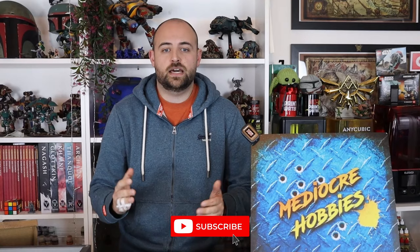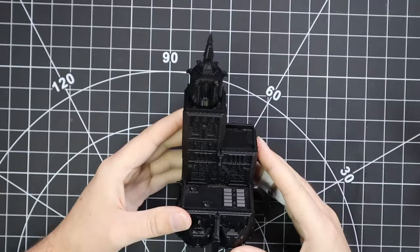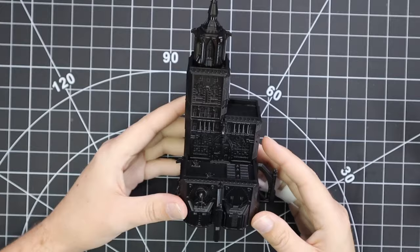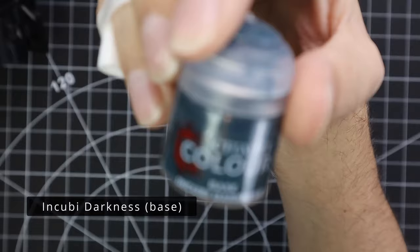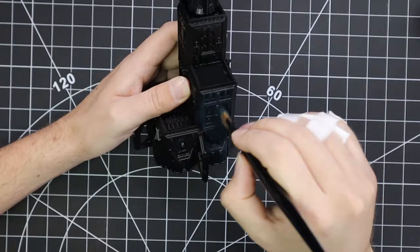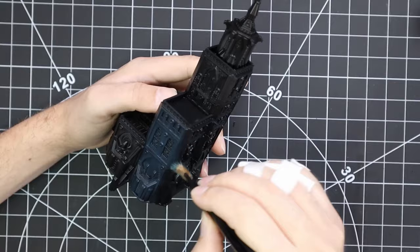Okay, without further ado, let's get some epic buildings painted. This is the building that I chose — it's actually a conglomeration of a bunch of the different buildings I built in the last video. I showed you guys how they can stack up, and I actually just glued them all stacked up because I prefer these kind of taller, more imposing buildings. I sprayed them with normal Chaos Black from Games Workshop, and it is the first time I've ever really noticed what the community talks about with Games Workshop spray being a bit glossy. This building was so shiny, but that's not really a big deal for the way we're going to paint it.